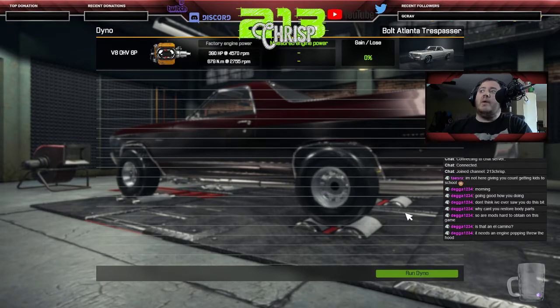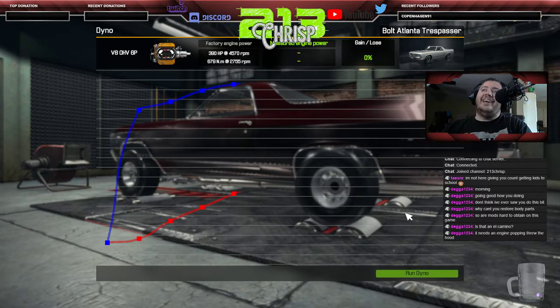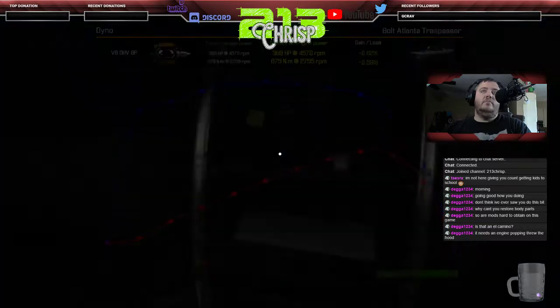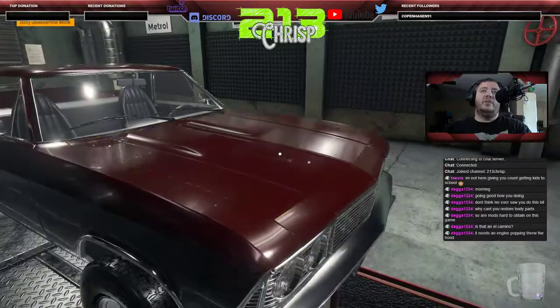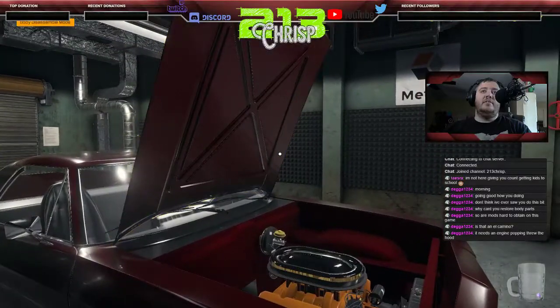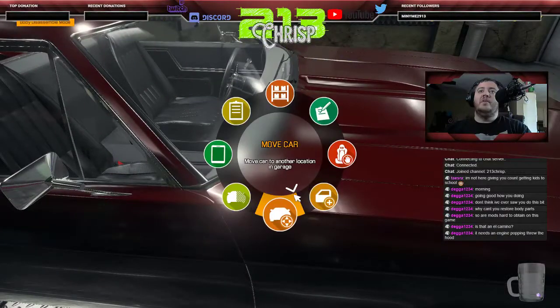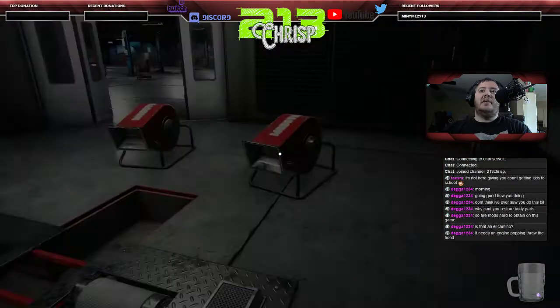This El Camino says it runs 390 horsepower. I'm losing 0.62 percent — a little over half a percent of my horsepower and torque. I'm not sure exactly why, but I discovered this while tinkering with the Tuning DLC. So we'll go ahead and move this car back outside.